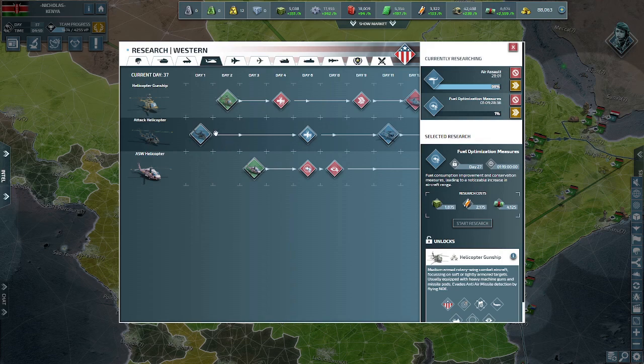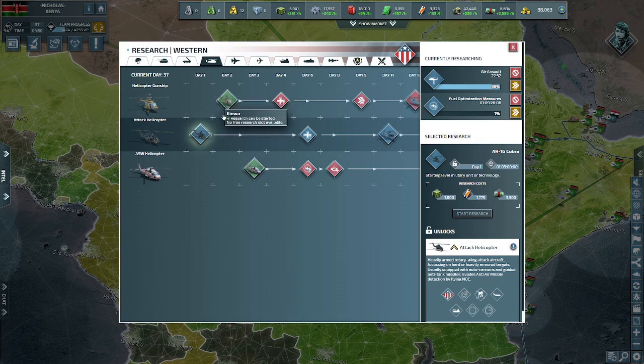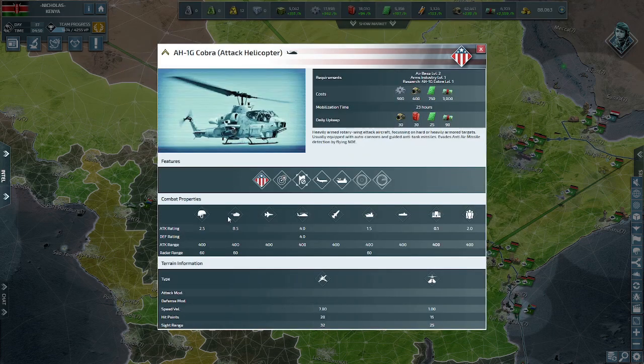The next unit — and one I went for as Kenya in this game — is the attack helicopter. Completely apart from the helicopter gunship, these are your anti-armor and anti-vehicle helicopters. At level 1 they're packing 8.5 damage to vehicles, 2.5 to infantry, 4 to enemy helicopters, and 1.5 to ships. These are not for infantry; they are for anti-armor, countering hard targets. All support units besides turreted artillery count as hard targets.